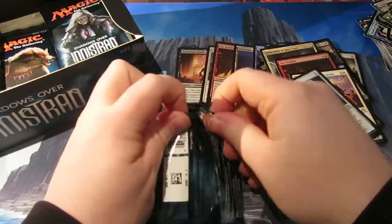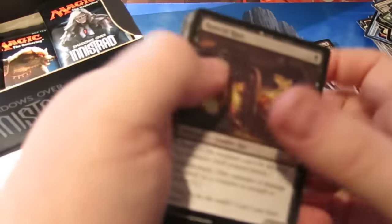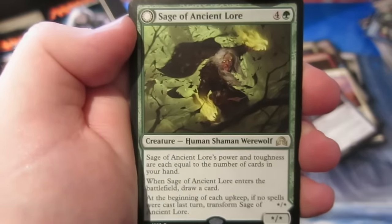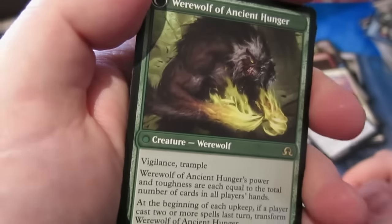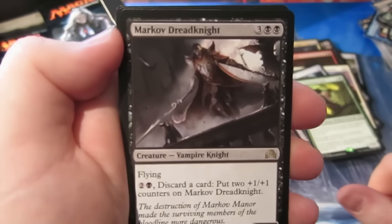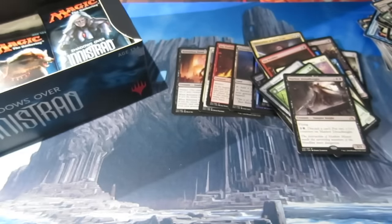Not sure how many packs we've got left but we've got a few. Next pack looks like another double rare. Siege of the Ancient Lore — power and toughness equal to number of cards in your hand, when it enters draw a card, and if no spells were cast you get to flip it into a big Vigilance Trample werewolf. Pretty sweet. We also get Trial of Evidence and our other rare is Markov Dreadnaught — costs five, 3/3 flying; discard a card and put two counters on it. A bit of a bog standard rare for me.